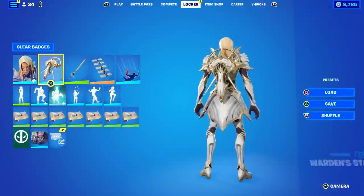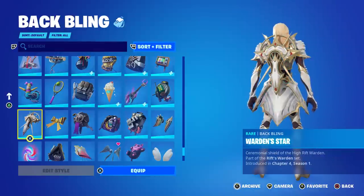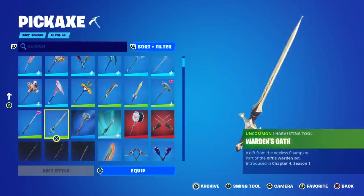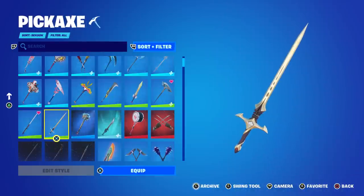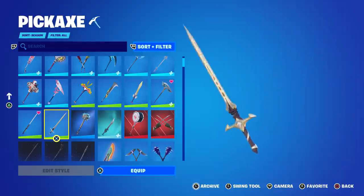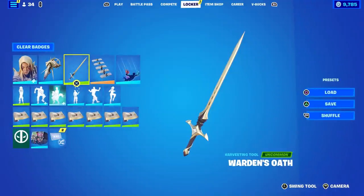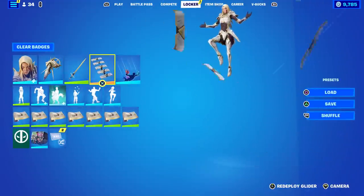Let's take a look at the back bling — it's the ceremonial shield of the high Rift Warden. The Warden's Oath says 'a gift from the ageless champion,' so they're connected. The pickaxe has a heavy duty swing and a nice rainbow splash. Speaking of the Ageless, I've put the Commander's Descent as the glider.